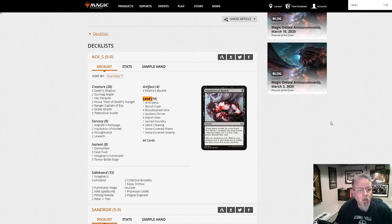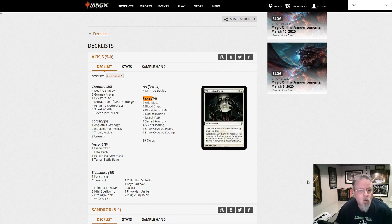First off, Ack-S gives us Mardu Shadow. It's a pretty straightforward build — I'm not seeing anything unusual here. But yeah, here's one of our Shadow variants.